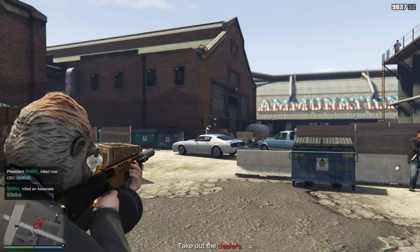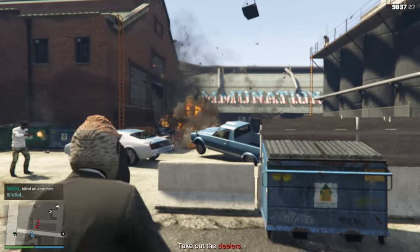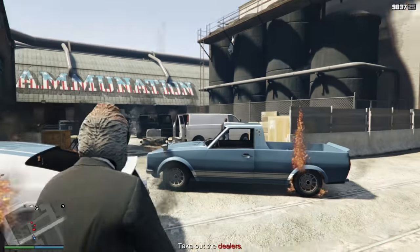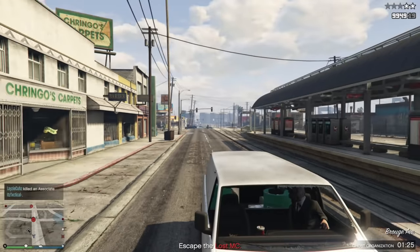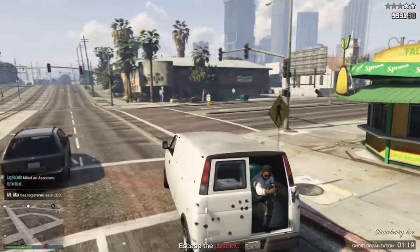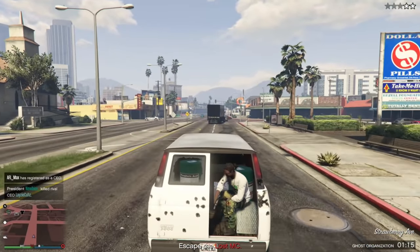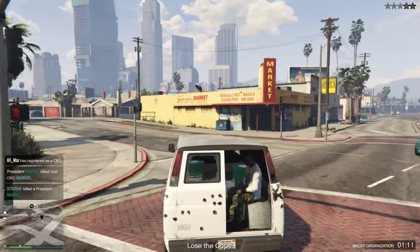Now we're on to the South Central leak. For the first setup here, the obvious tip is try not to blow up the van that you need to steal. After that, really just try and get away from the gang chasing you and hide from the cops as well. It shouldn't be too hard to escape the cops on this one — I don't think you're going to need to go to the sewers or any of the best hiding spots. Honestly, if you just hide in a back alley, you should be able to lose them.